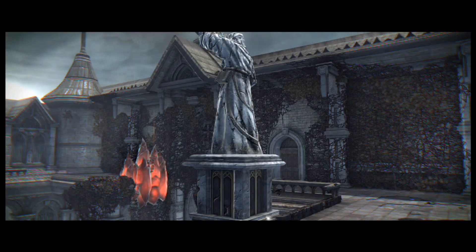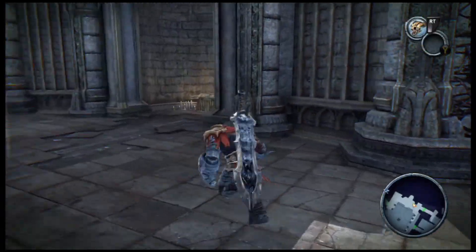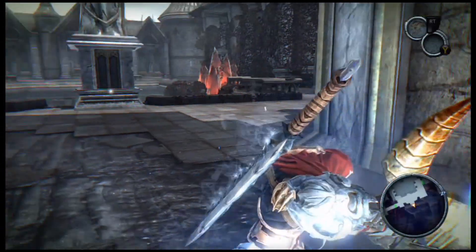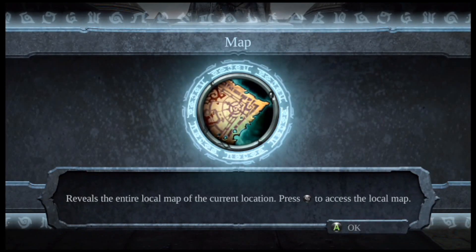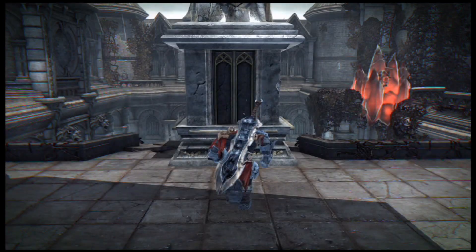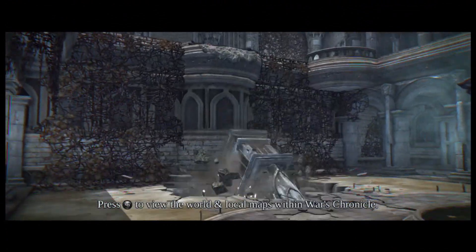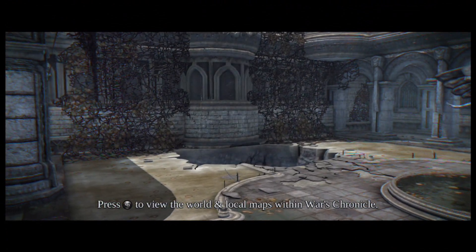I'm glad I picked up the life essence — I was thinking it might be one if I didn't have one. That was a good call. Let's go ahead and grab a life essence from Vulgrim while making a double V stop. We got the map — reveals the entire local map of the current location plus the back one. Let's go ahead and take this down, break through that hole as intended. Now you can see we have a map of the area.